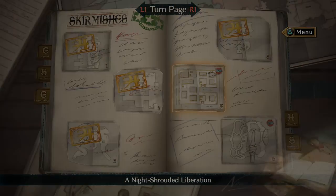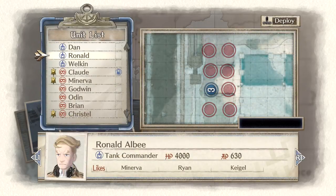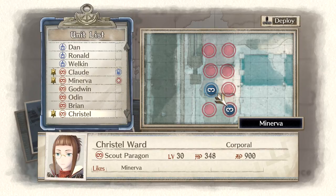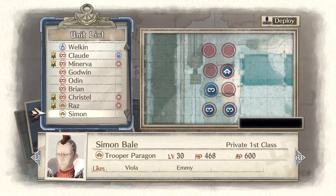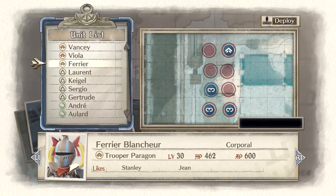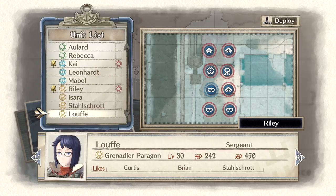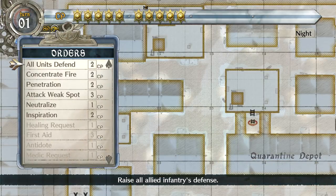Map five is Knight Shrouded Liberation — it's the spotlight map. Victory condition is just capture every enemy camp. We're going to use two scouts, one being Minerva and the other being whatever scout you like best with a command point. We put down Raz — preferably outside — and two other shock troopers of your choice; I use Ferrier and Viola. Riley and Kai are for command points and also help with interception fire on enemy phase. This will be a two-turn map. First thing we do is the All Units Defend order.